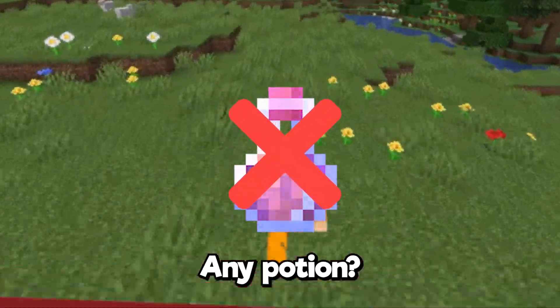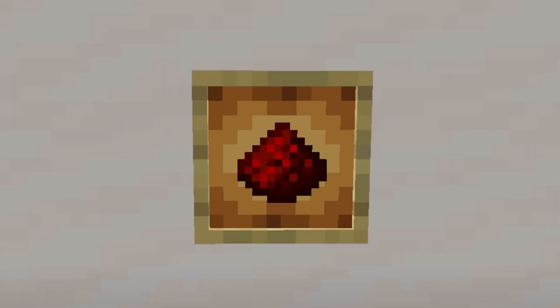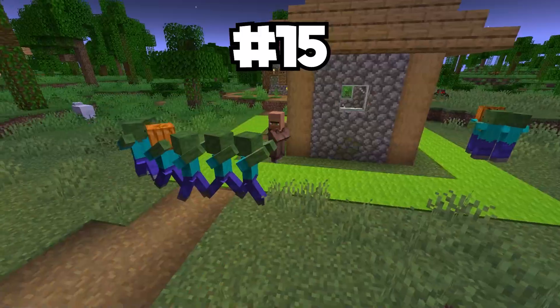Did you know that you can jump up two blocks without any potion? Or that you can farm lapis in redstone? These are some of the 16 Minecraft tricks that you need to know.